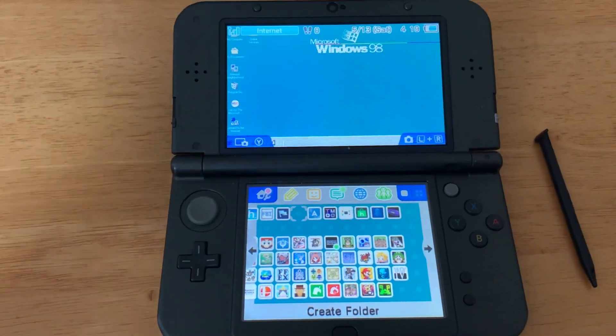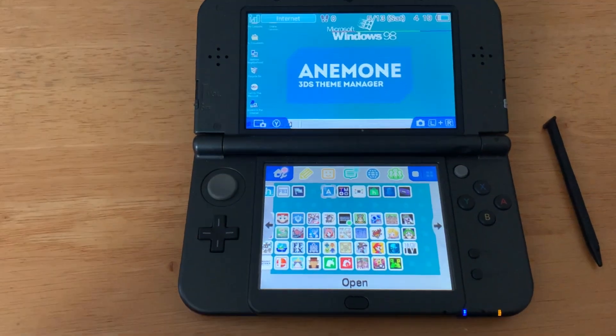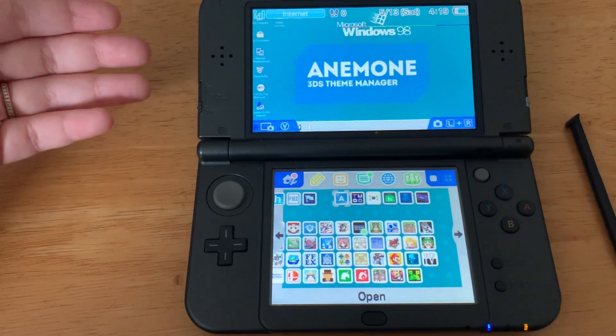Here are the must-have apps for your 3DS. Let's start with Anemone 3DS Theme Manager. You're able to customize your 3DS with whatever theme you want, and that's how I got this Windows 98 background.